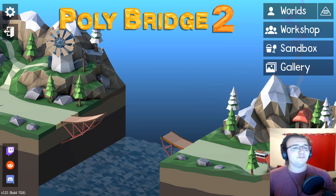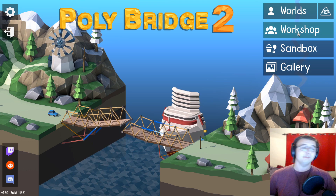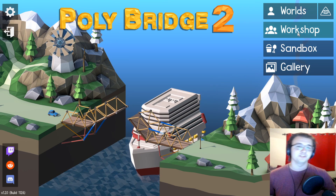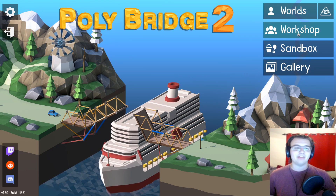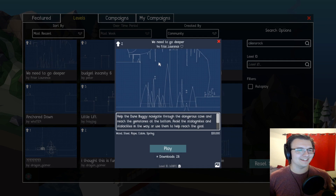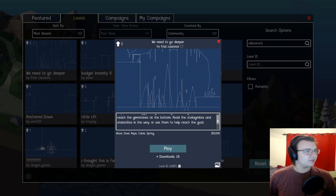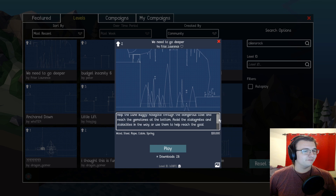We are on the quest to find the best designed custom level in Polybridge. We've found some very good custom levels to date, and I'm hoping that can continue. This one's caught my eye — the 'We Need to Go Deeper' level. Look at this mess, there's so much going on. Help the dune buggy navigate through the dangerous cave and reach the gemstones at the bottom. Avoid the stalagmites and stalactites, or use them to help reach the goal for $50,000.